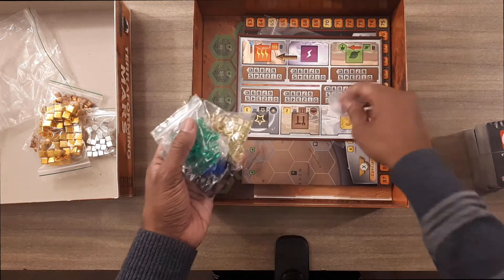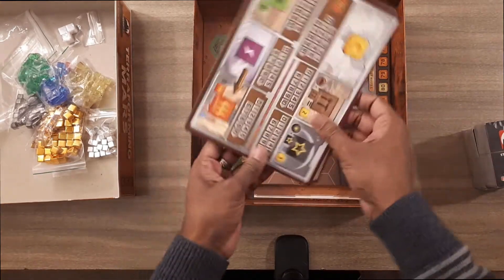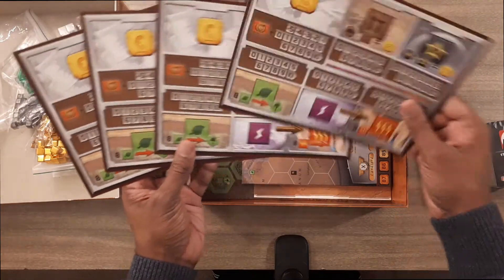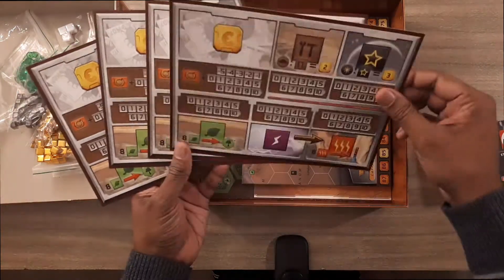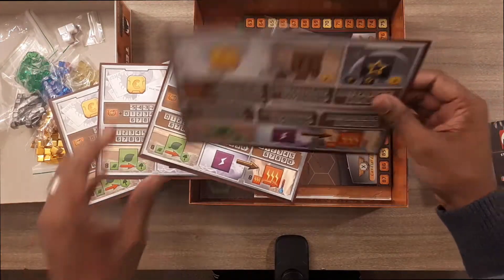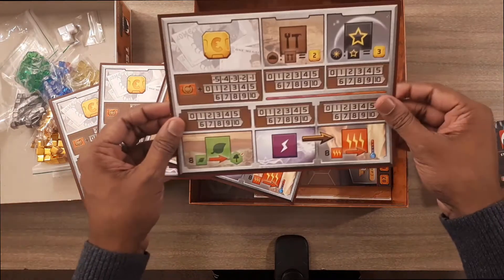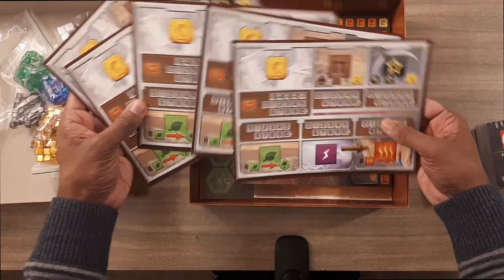You have three of these white cubes. And then I'm guessing these are your player cards — single-sided. These are just very thin cardboard paper, so they could probably have made this a little bit thicker so it'd be more durable, but that's what we got. Five of them there.